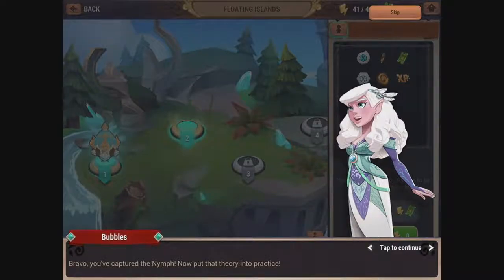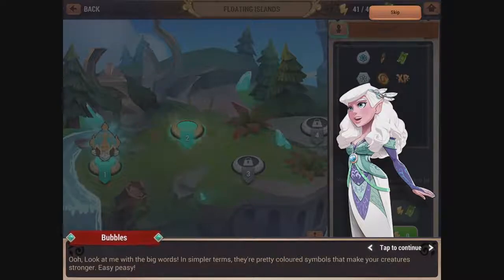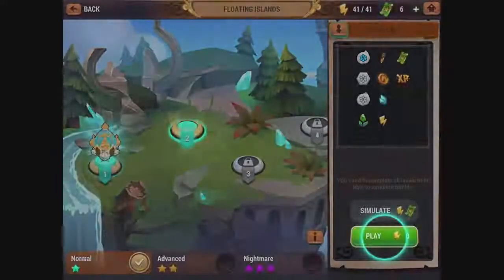Bravo! You've captured the nymph. Now put that theory into practice. Glyphs are coalesced magic, refined from dragon blood veins and nexuses — the crème de la crème of arcane enchantments. In simpler terms, they're pretty colored symbols that make your creature stronger. Easy peasy. There are different glyph types with various benefits, and each region yields a different type of glyph.